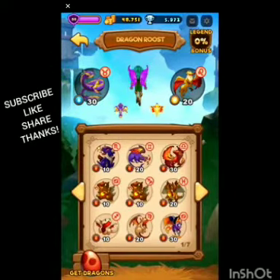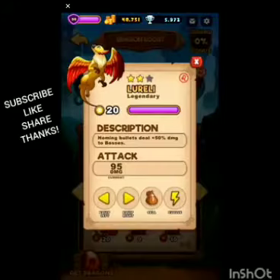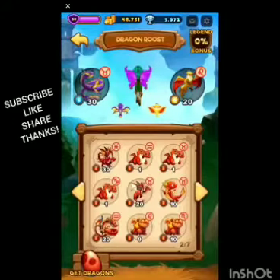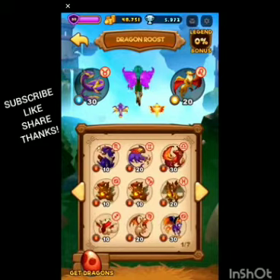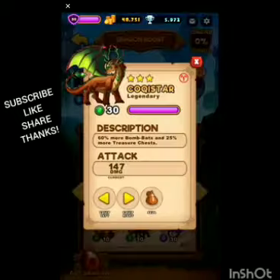Those are my two main raiding sidekicks and they're both homing. When it comes to story mode, that's a different story. I'd still use one of these two for homing to do damage, because you need to do damage to bosses over time as bosses get really hard during quests. But you also need a utility dragon, and for me that utility dragon is this guy right here.